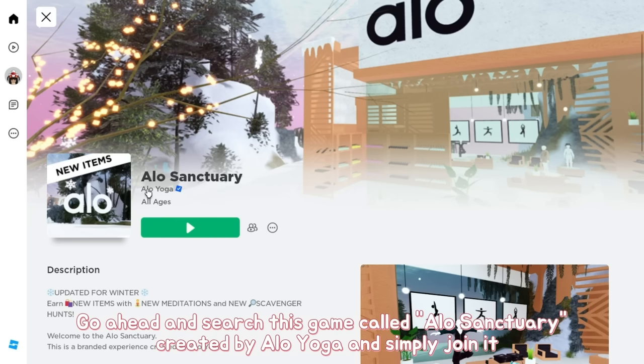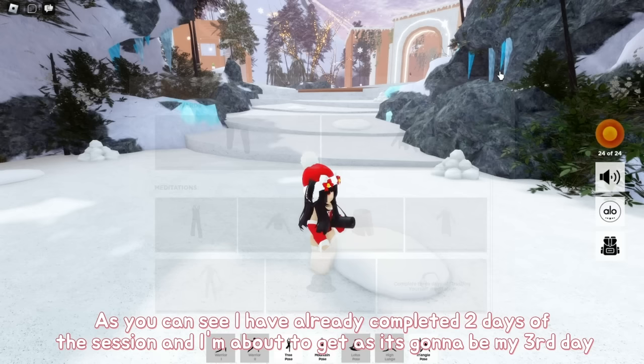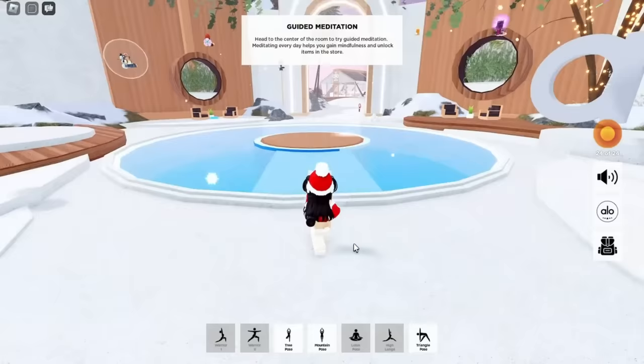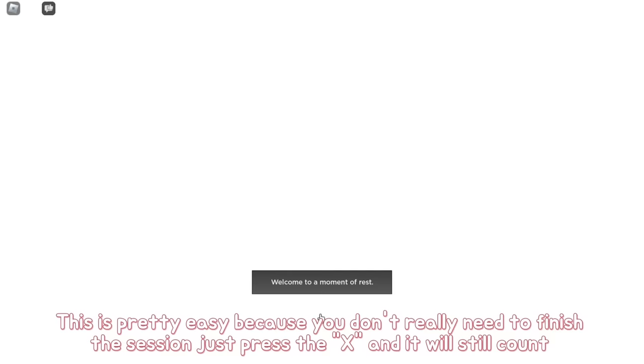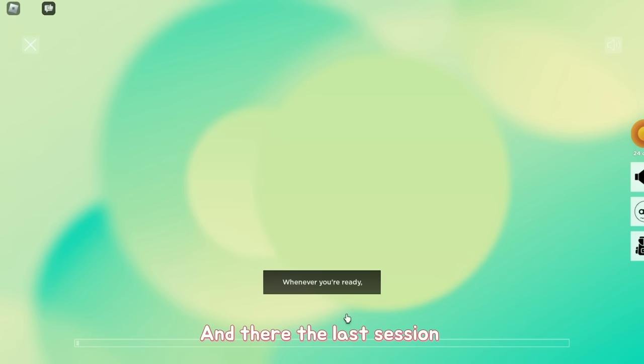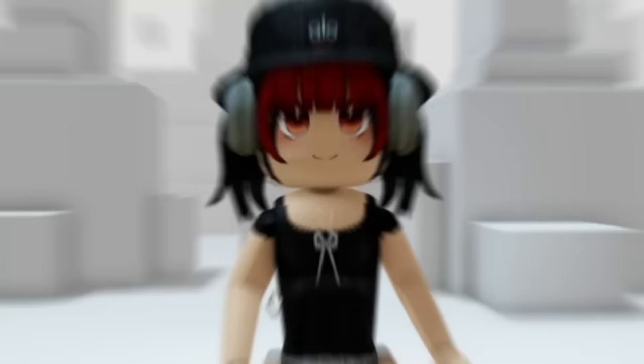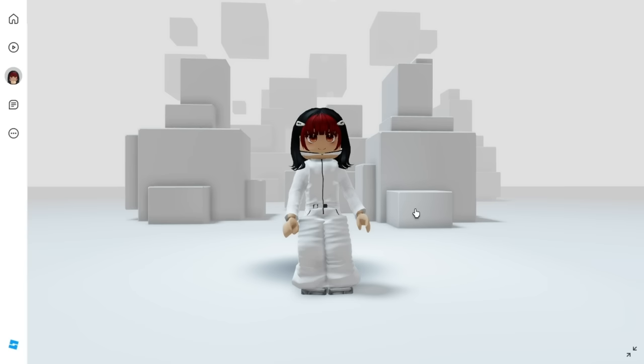Search up Alo Sanctuary, created by Alo Yoga, and simply join it. You need to complete three days of meditation sessions: Moment of Rest, Nurture the Mind, and Trusting Yourself. This is pretty easy because you don't need to finish the full session — just press X and it will still count. After three sessions, you'll get three badges. The items you receive are a hat, headphones, and a tracksuit.